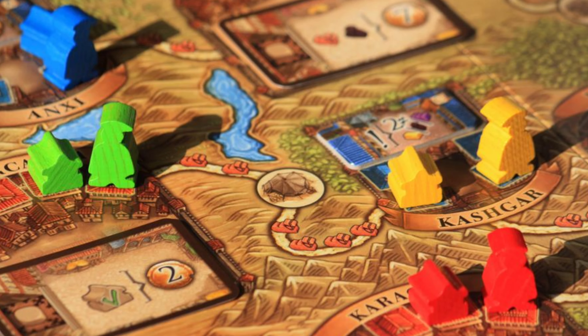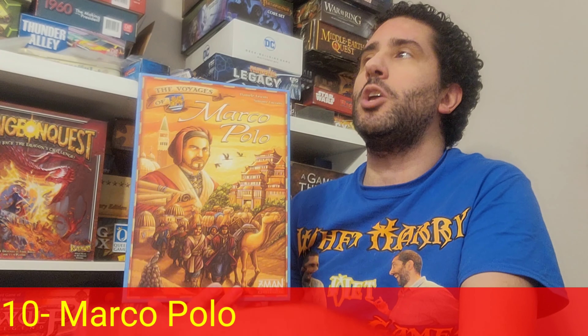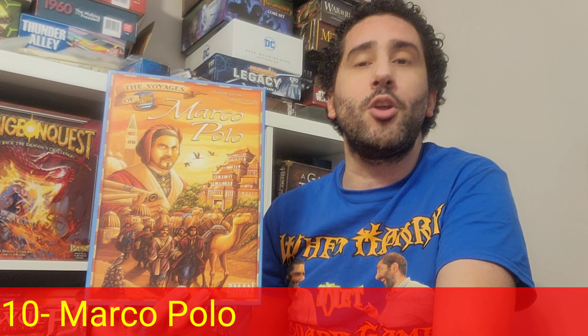Players take on the role of Marco Polo or some other Marco Polo-adjacent personality from history. They're traveling through the Silk Road, going to different towns, and establishing their markets there as merchants. You're doing lots of series of actions through dice placement — rolling your dice at the beginning of the turn and placing them on different spots. Some spots are totally blockable, typical of worker placement, where you place a worker and nobody else can go.